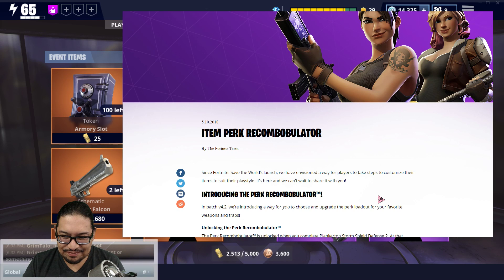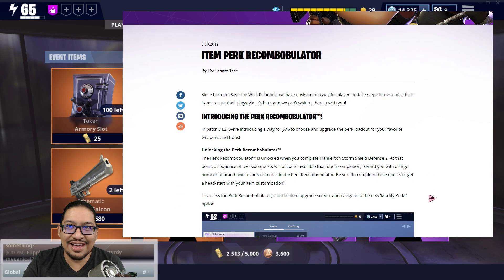Since Fortnite Save the World's launch, they've envisioned a way for players to customize their items to suit their play style. It's not here yet — Fortnite has a habit of saying things are here when they're actually not. This is coming in patch version 4.2, and they told us a long time ago that May 15th is when we'd get the next patch.